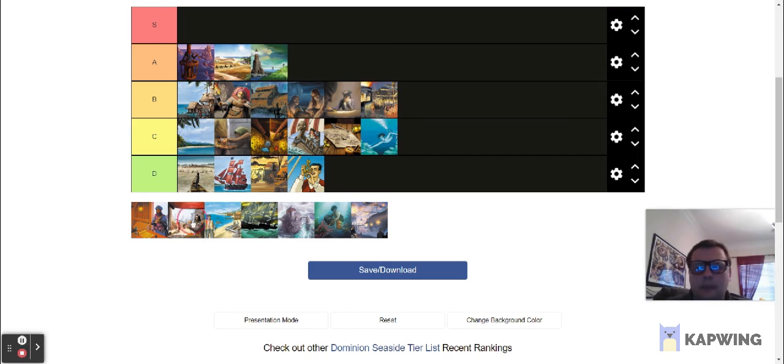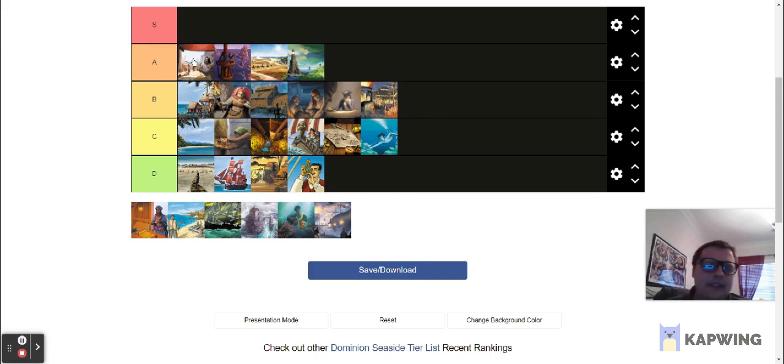Next is Bazaar — not much to say about it. It's a very good village: a village that gives you a coin, costing five. This is a very strong card — you're quite happy to buy it for five. Being able to get some economy while also adding something that makes your deck work is so good. It's like almost nothing to say about Bazaar at all. Why would you not want Bazaar? It's so nice — a village with more.